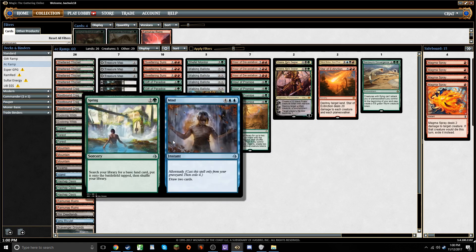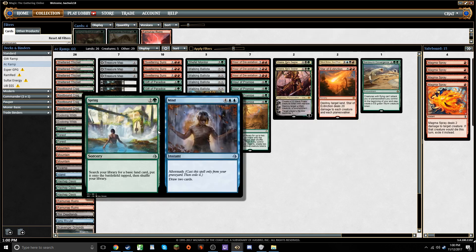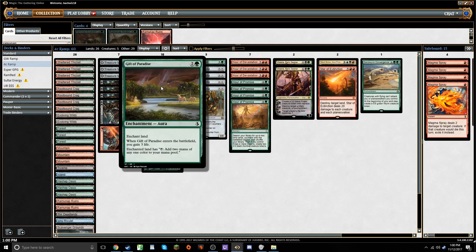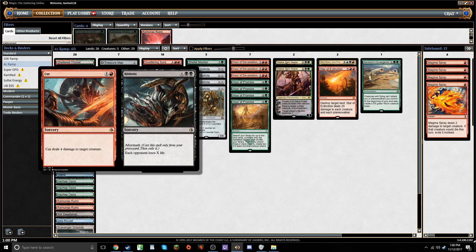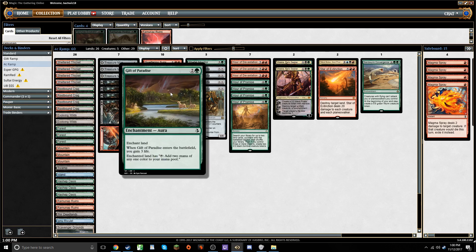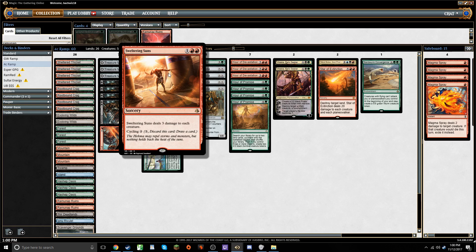Spring to Mind we're playing instead of Beneath the Sands because we can actually activate the back side. We're playing a few blue lands mostly for Nicol Bolas, but also just to activate the back side of Spring to Mind to draw some cards. Gift of Paradise also makes double blue and double black for Cut to Ribbons, which is part of why this card is so important. Sweltering Suns rounds things out as additional cheap sweepers that also cycle when they're not good in the matchup, which is why I'm fine playing it in the main deck.